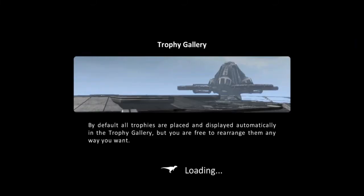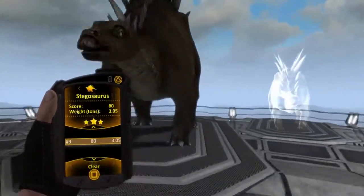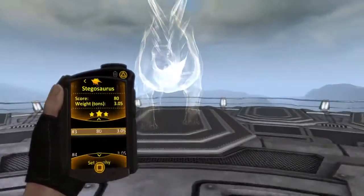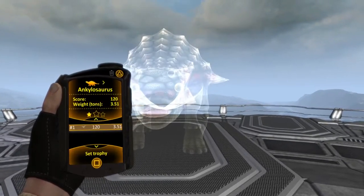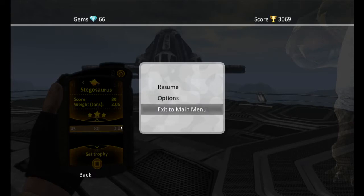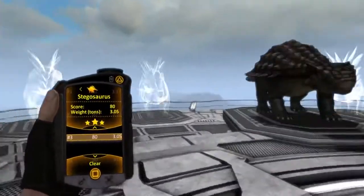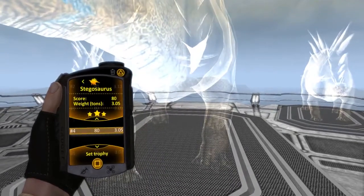Let's go to the trophy gallery and see what we got. We have our stegosaurus here — we did not get any bigger one. It's still our biggest one with a score of 80, which is pretty good. We only have one of those. These are the stegosaurus, the ankylosaurus... we didn't get any new ones because the other one I couldn't bring with me. Looking at the ankylosaurus — it's a 3.51. I'm an idiot, that's all I have, only one.